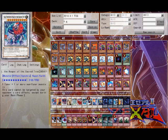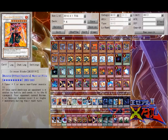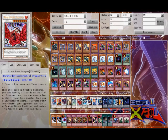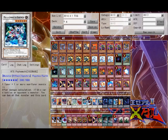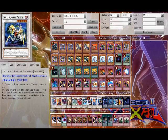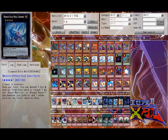Extra Deck: Keeper of the Sacred Tree, Crimson Blader, Scrap Dragon, Colossal Fighter, Stardust, Black Rose, HTS, TG Hyper Librarian, Keeper of Illusions, Ally of Justice Catastor, Crazy Box, Number 11 Dire Wolf.